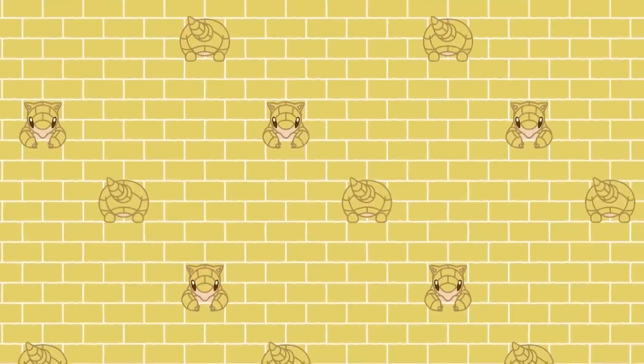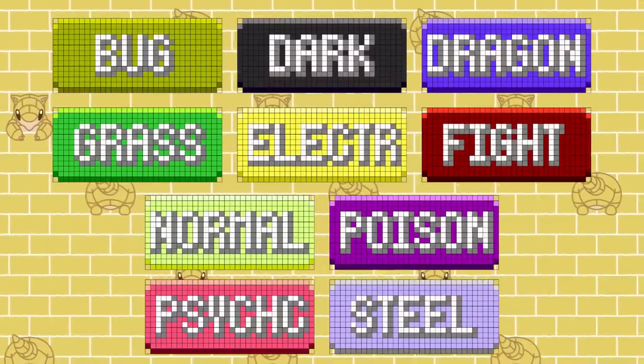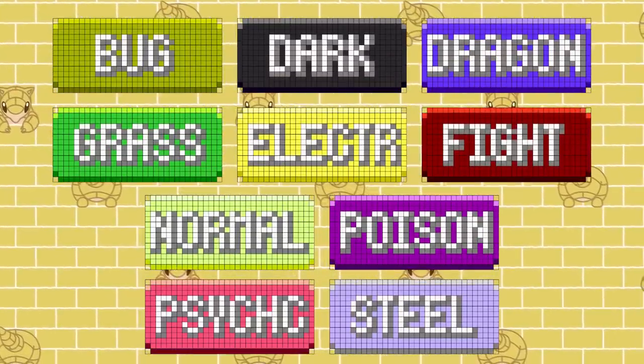Besides, if you've been counting along, then you'd know we're left with 10 types — a majority — that actually benefit from this flip.